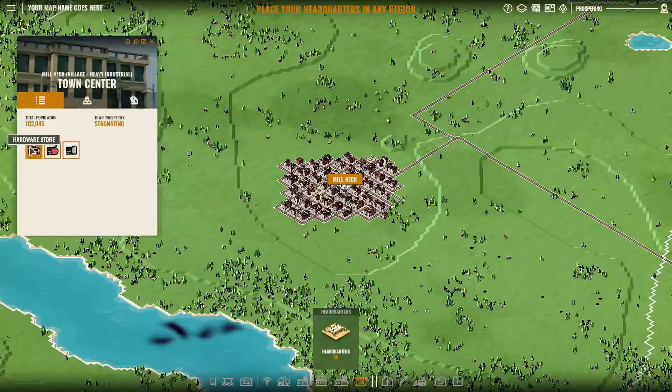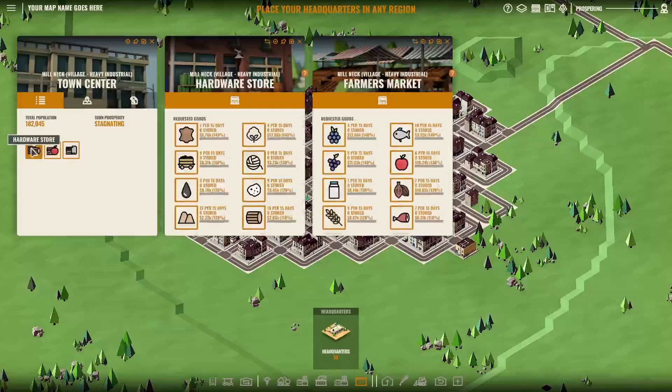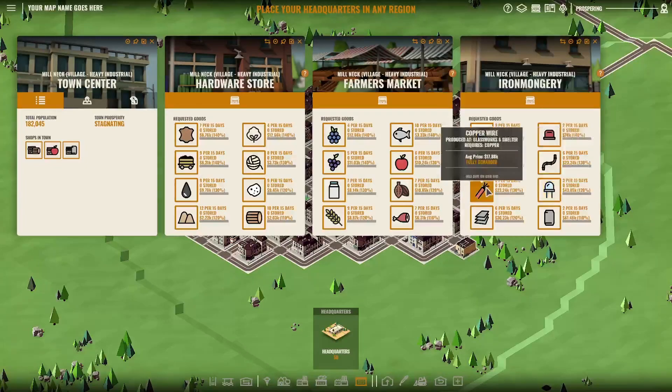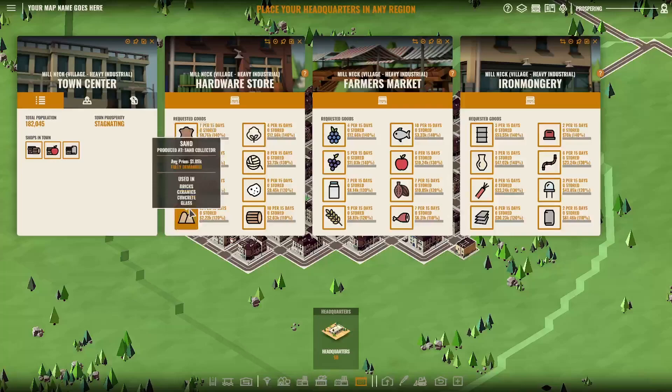Mill Neck is the starting point, and it will be the only town that has this — there are different styles of towns, but this is a heavy industrial town. Every single town has a hardware store and a farmer's market. The other items here are things like iron. What I always like to do is look at the synergy of things available. I'm looking for stuff I can make multiple things from. I've got coal, and coal can actually be used in glass, ink, and steel. I've got coal and steel here, but no glass — there are diodes and ceramics, but no glass — so I only have one of those items. Oil can be used in plastic and refined oil; sand can be used in bricks and ceramics.